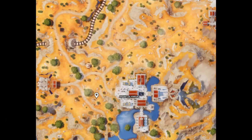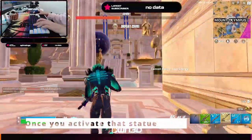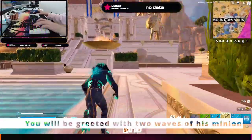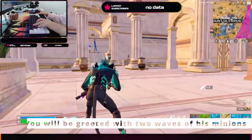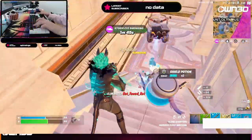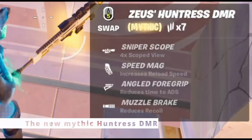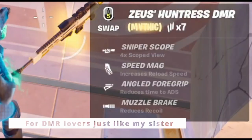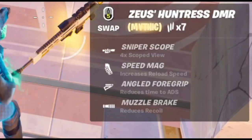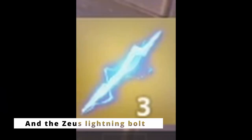The final POI is Mount Olympus. Once you arrive, you'll see a statue there. Once you activate that statue, Zeus will appear. You'll be greeted with two waves of his minions, and you'll have to defeat Zeus not once, but twice. Once you've defeated Zeus, you'll be rewarded with the new Mythic Huntress DMR for DMR lovers, one of the new special Medallions, and the Zeus Lightning Bolt.